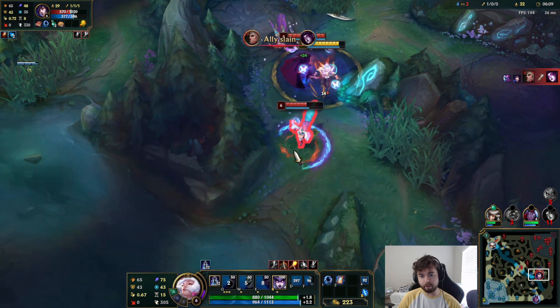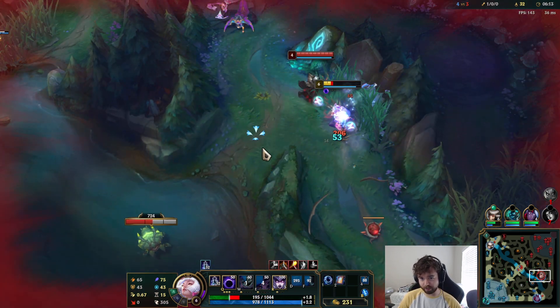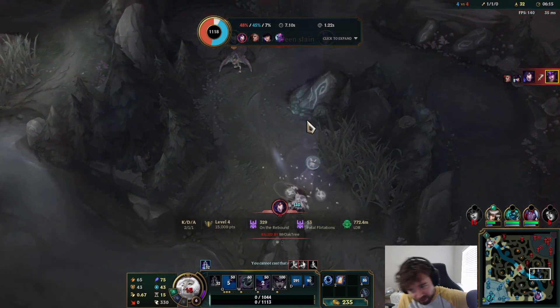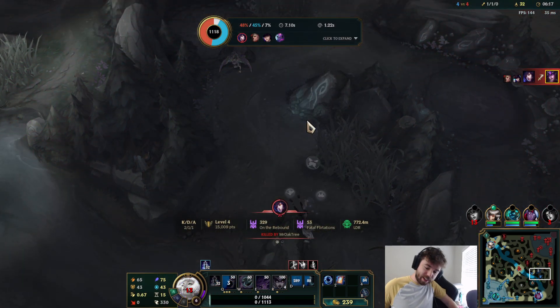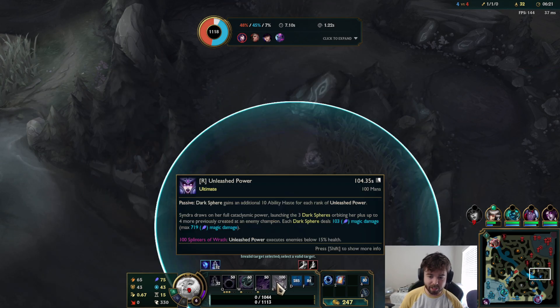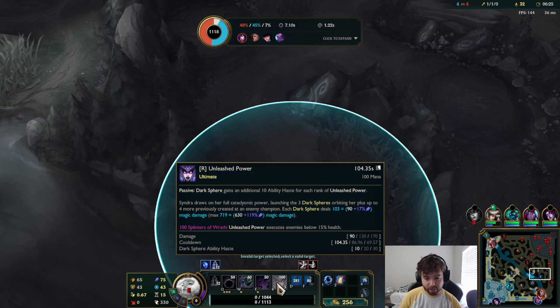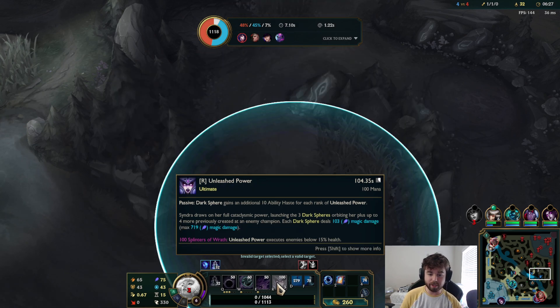She leveled up, so I don't think I can kill anymore — Morgana died, which gave her level 6. I wanted to try out the ultimate and see how much damage it does. They actually nerfed it quite a bit — the damage on Syndra's ultimate was nerfed across the board, so it deals less damage.